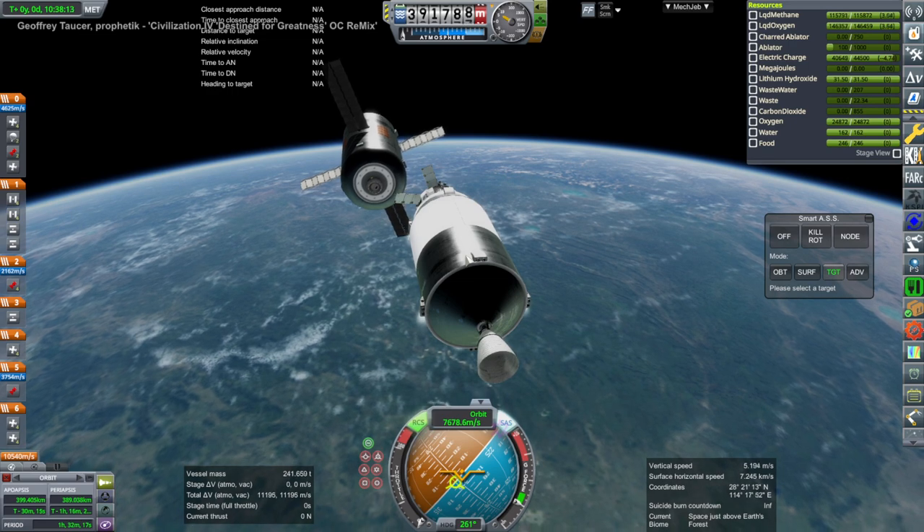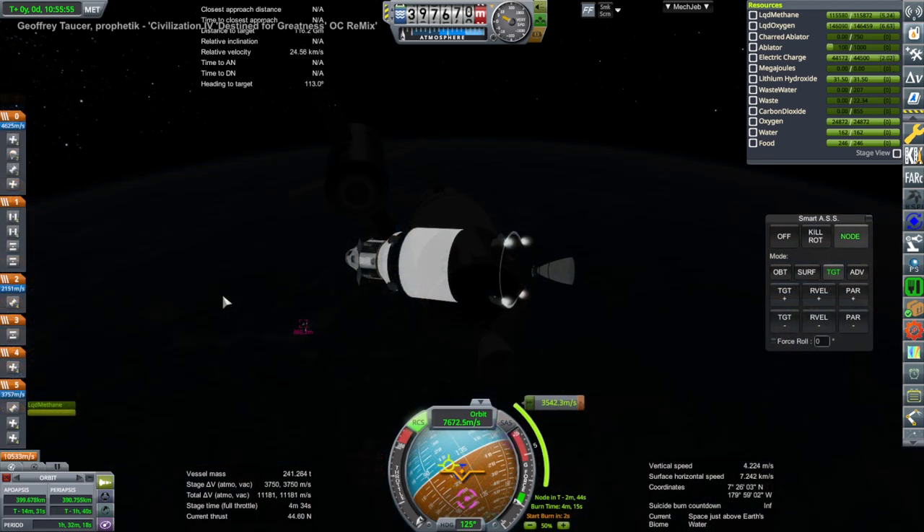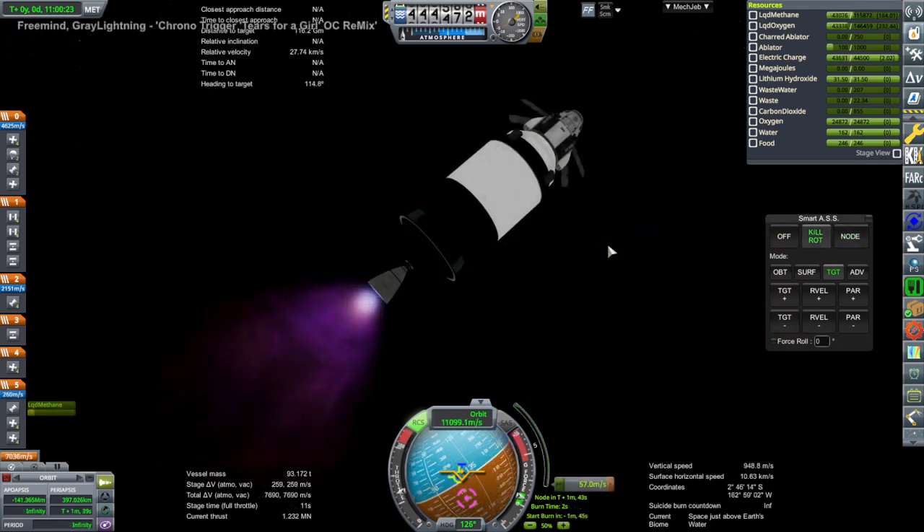Here we are moving off and getting this on its way to Mars, as we continue this Mars window. That is a Raptor vacuum engine on the tail, and this is the end of the burn. Fairly simple, well, so far anyway.